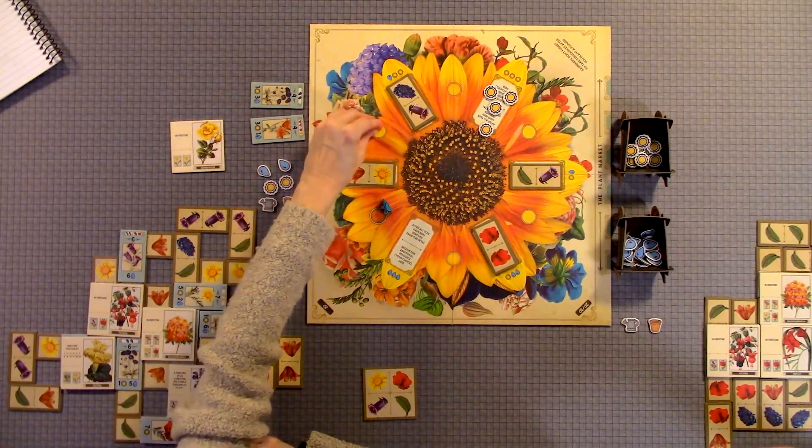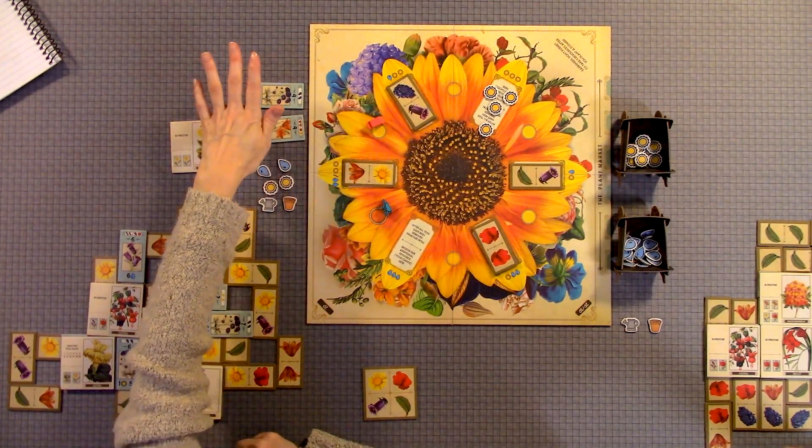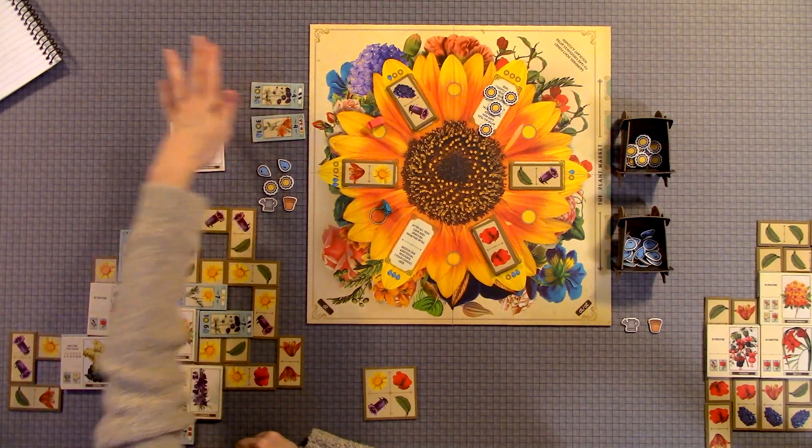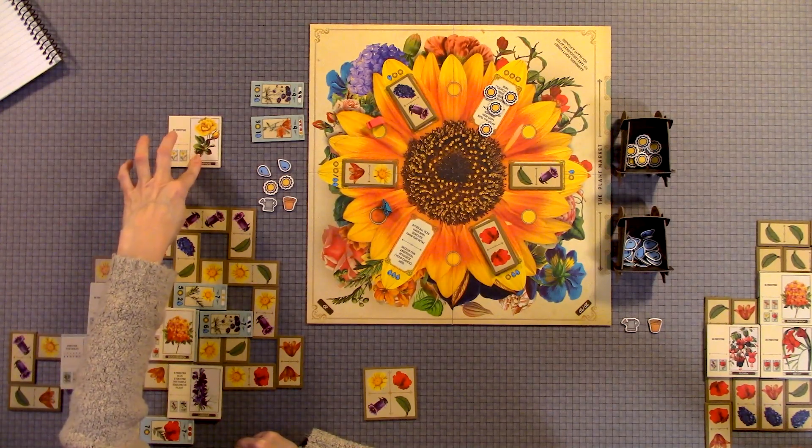If you land on one of the dots, your action is to either purchase a flower or complete one of your plant tiles.